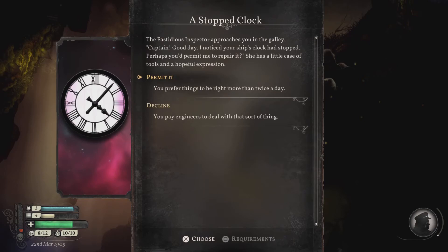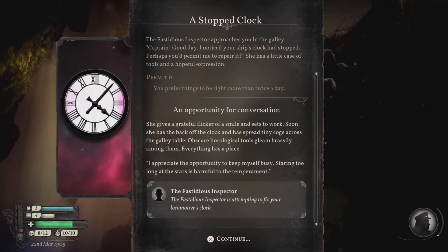Let's turn on cruise control. A stopped clock — the fastidious inspector approaches you in the galley. Captain, good day. I noticed your ship's clock has stopped. Perhaps you'd permit me to repair it? She has a little case of tools and a hopeful expression. Permit it — I prefer things to be right more than twice a day. An opportunity for conversation. She gives a grateful flicker of a smile and sets to work. Soon she has the back of the clock off and has spread tiny cogs across the galley table. Obscure horological tools gleam brassily among them. Everything has a place.